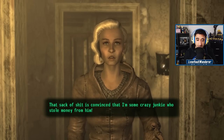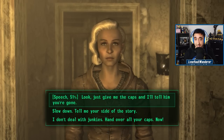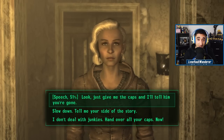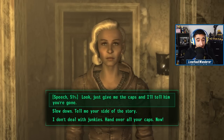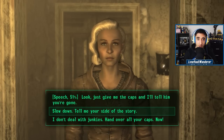Megaton — she's convinced that Moriarty thinks she's some crazy junkie who stole money from him. So clearly Megaton is a nearby town. We have a number of options here: if our speech check is high enough, we can get all the caps from her and tell Colin Moriarty that she's simply gone. But I want to know her side of the story first.